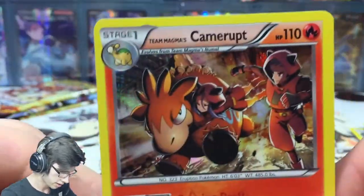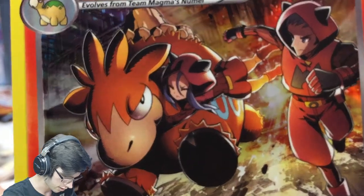We got a Double Magma Energy and a Camerupt. Let's have a close-up of the art - look at that grunt trying to hold on.